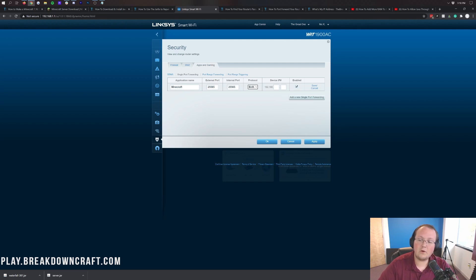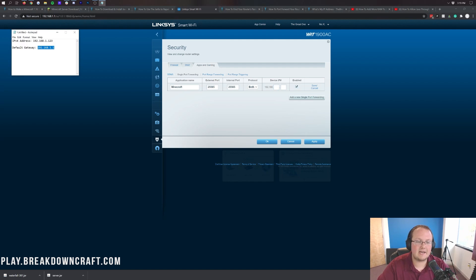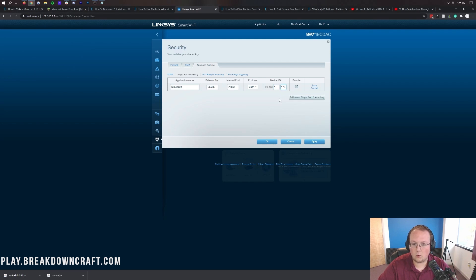After that, move on to where it says Device IP — or it may be a drop-down box of all devices connected to your internet, in which case just select the computer you're starting your Minecraft server on. If you have to enter an IP like I do, enter your IPv4 address — for me that's 192.168.1.123. Finally, go ahead and save this and click Apply. We are done.